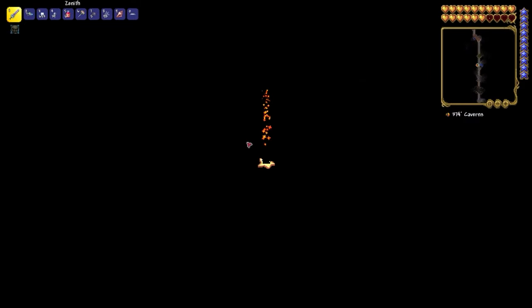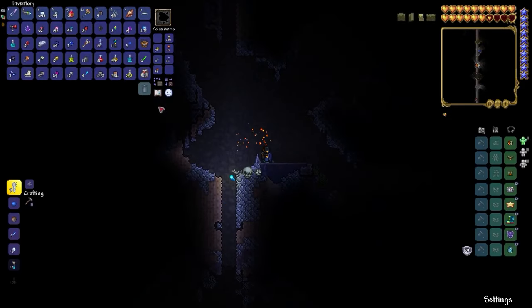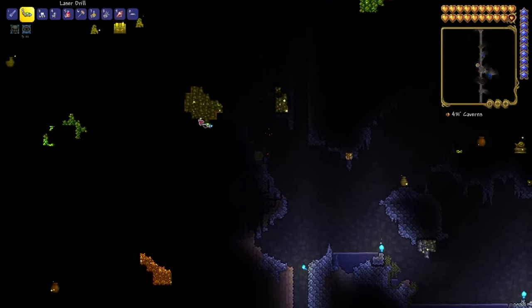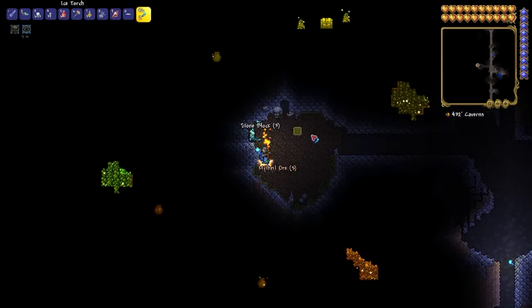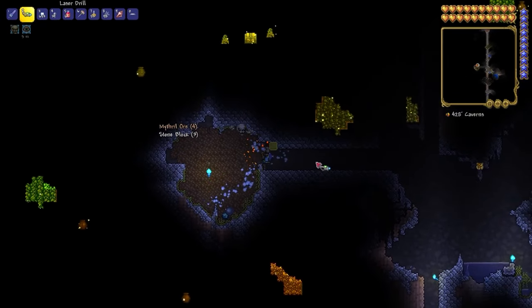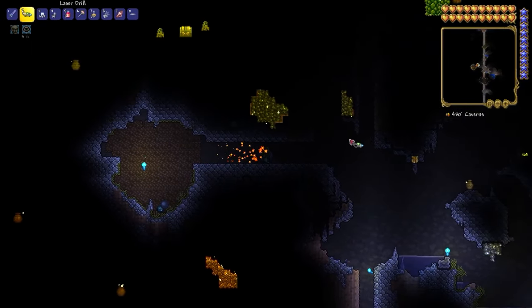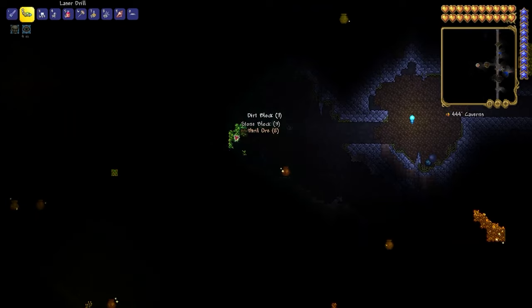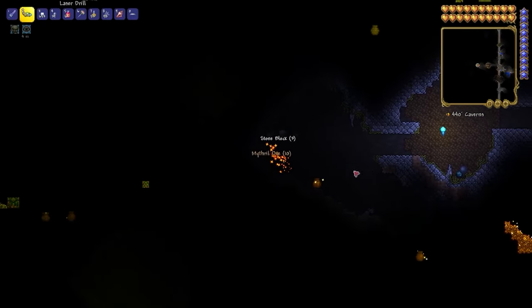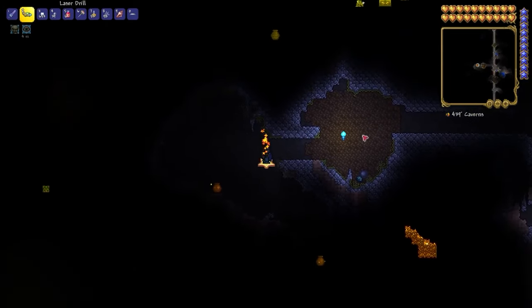Here's where Mythril should be. I recommend using a Spelunker Potion. Mythril is a blue ore, and I've already found it — here's how it looks. It's very easy to find with a Spelunker Potion. To mine this ore, you need at least a Palladium Pickaxe, Drill, or Cobalt Pickaxe, and you can easily mine it and craft powerful hardmode items.